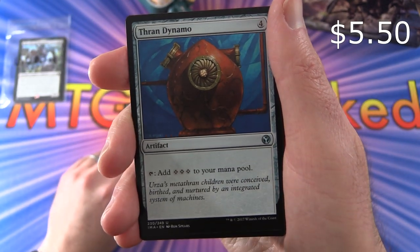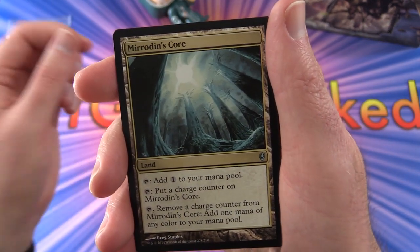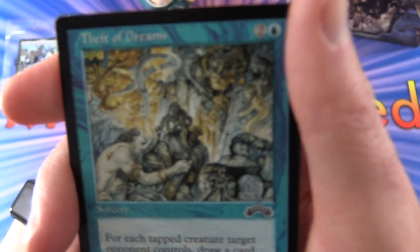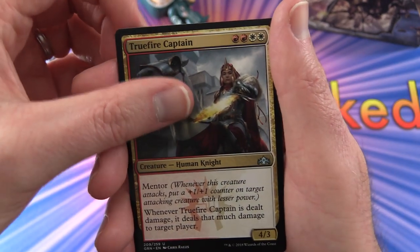Thran Dynamo - wonder if that's still worth a buck or two, I'll find out during editing. Mirrodin's Core. Theft of Dreams, so this one's from Exodus, very cool. True Fire Captain.